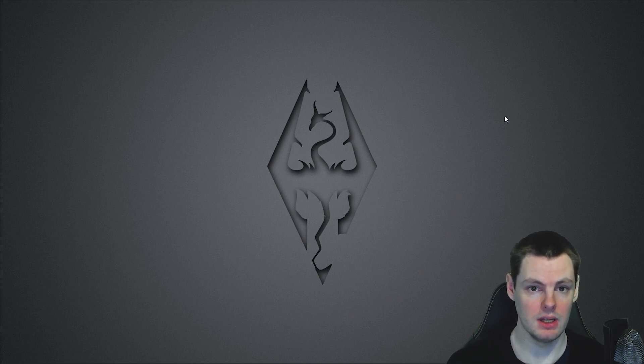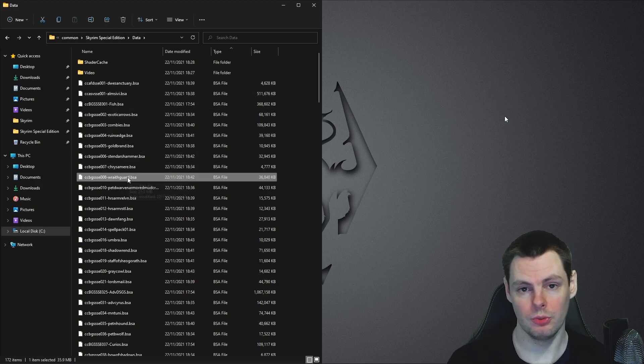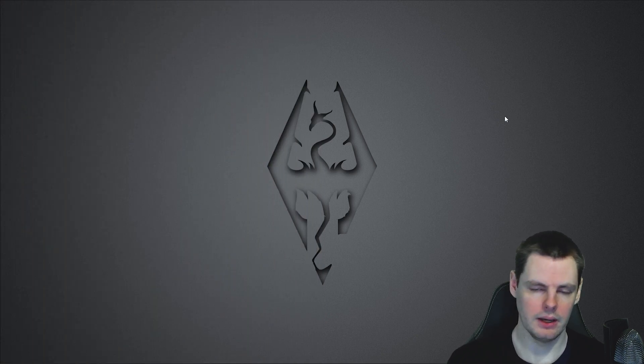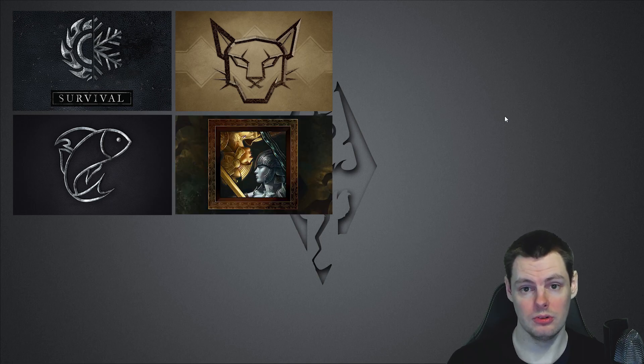The first thing I'll mention is a clean data folder. When you download the anniversary upgrade, you'll get a standard update for the game itself which includes the four pieces of free creation club content: survival mode, fishing, rare curious, and saints and seducers.